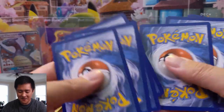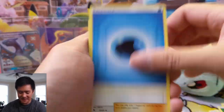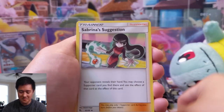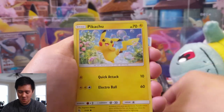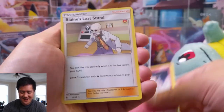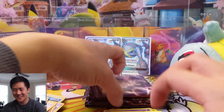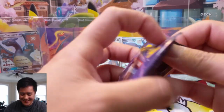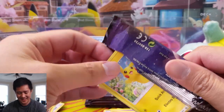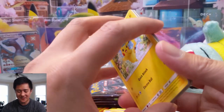Prices are still going down but there's no way I'm selling this one. Something you pull yourself just has so much sentimental value. I'm definitely going to get that graded. Pikachu, Magikarp, Koffing, Clefairy, Blaine's Last Stand, and Sabrina — doesn't matter, it's all good, these could all be dud packs at this point!